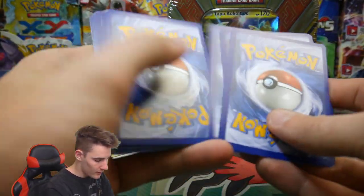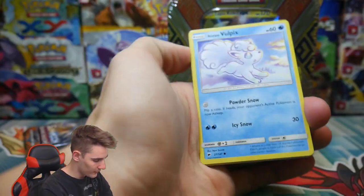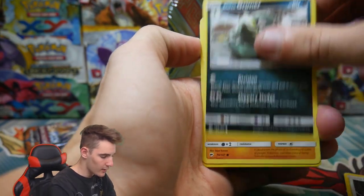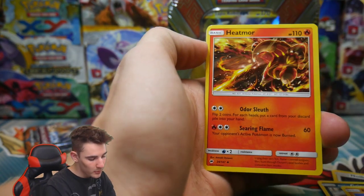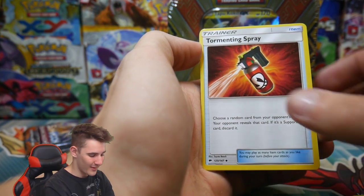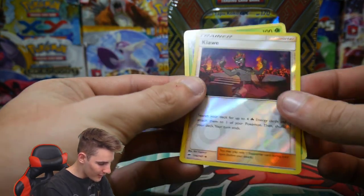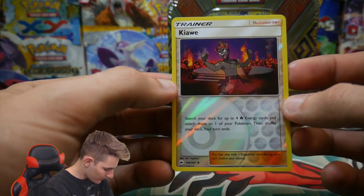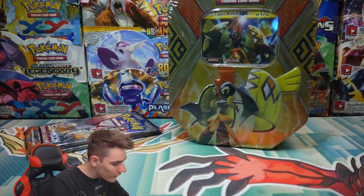There is a Burning Shadows code card. We have an Alolan Vulpix, a Fossil, Noibat, an Alolan Grimer, an Alolan Raichu, a Water Energy, Weakness Policy, a Heatmor, a Tormented Spirit — I don't even know what I'm doing now guys. An Ariados Reverse Holo. Yes! And then we have an Ariados Reverse Holo — I mean Reverse Holo. Just a Reverse Holo. I just like saying it.